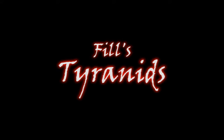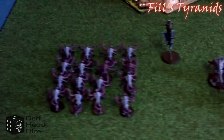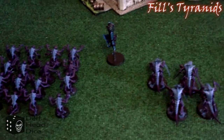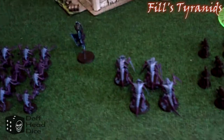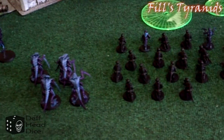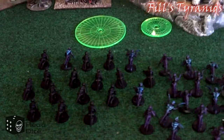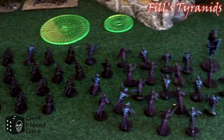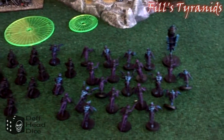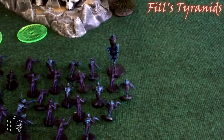Moving on to Phil's Tyranids, he brought 16 Genestealers with Toxin Sacks, a Doom of Malenkai, three Tyranid Warriors with Scything Talons — two with Death Spitters, one with a Barbed Strangler. The Tyranid Prime is also attached to this unit and has Scything Talons and a Death Spitter. There are also 18 Termagonts with Devourers, 20 Hormagonts with Scything Talons, two squads of three Sporemine Clusters (which aren't pictured), and a Zonethrope.